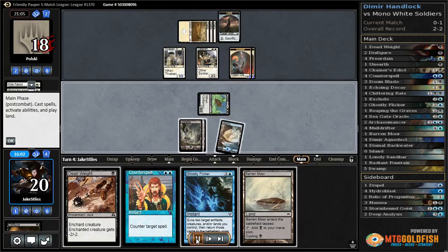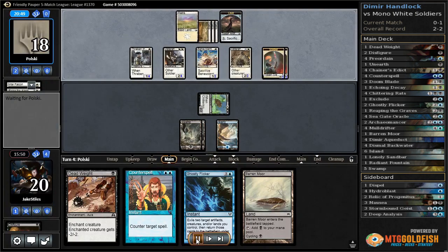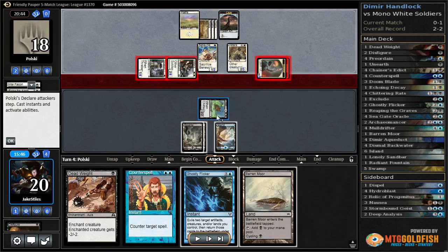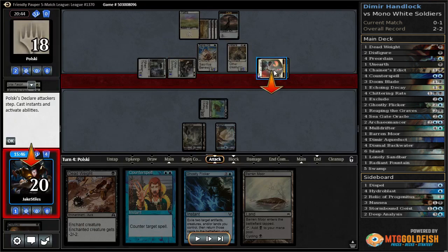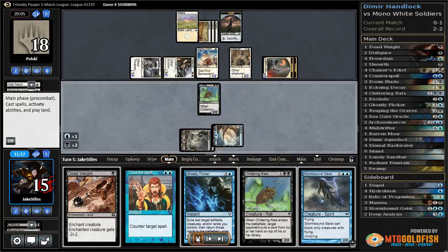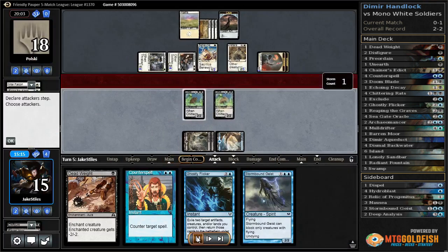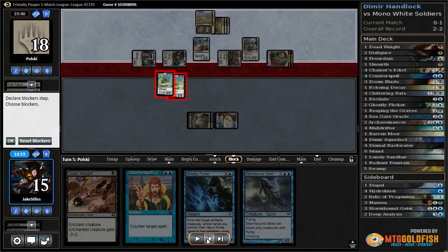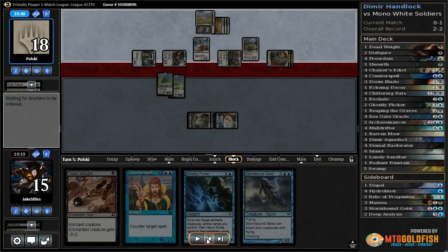We decide to attack and hope they block so we can Deadweight to finish off the Veteran. That does not work. They play a Benevolent Bodyguard and a Veteran Armorer, which is similar — a 2/2 instead of 2/3 — and it gives all their other creatures +0/+1. My plan to Ghostly Flicker on their turn, untap the Chittering Rats as a blocker, and get one of their cards didn't work out well. Probably should have done it in response to Benevolent Bodyguard so they wouldn't be able to cast their second card. I simply cycle my Barrow Wind.